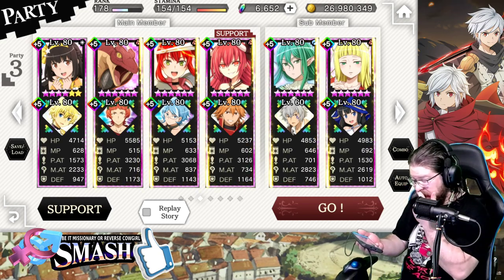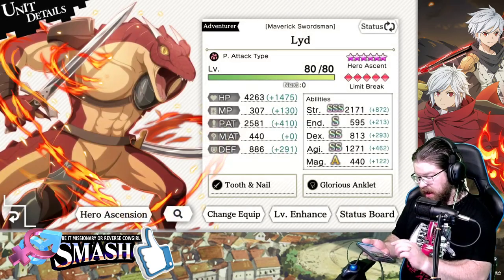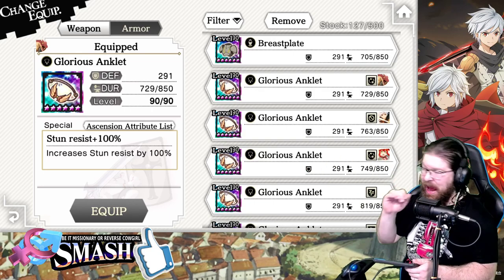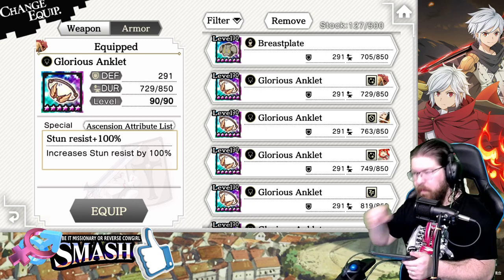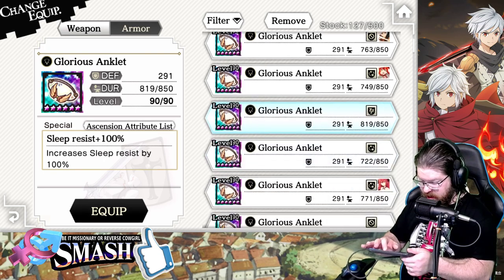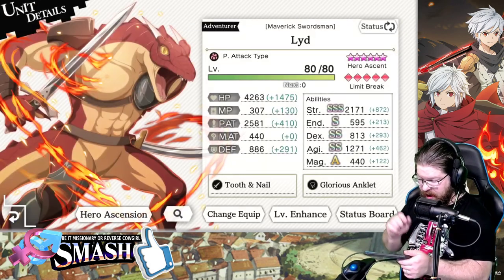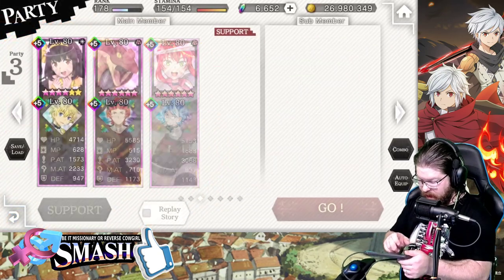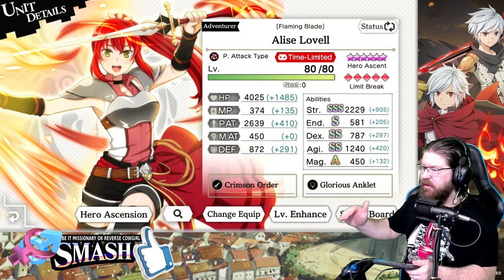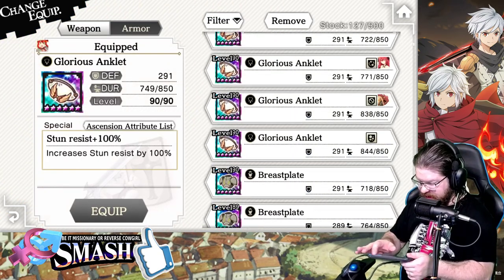For equipment, you're going to want basically the best equipment for the job — Stun Anklets on every single fight. With one exception: the fight we're going to do today. This is the only fight where you're going to need Seal Anklets. Seal Anklets are imperative for just this fight. So if you're doing every single other fight, just use Stun. For this one fight, this is the exception to the rule.